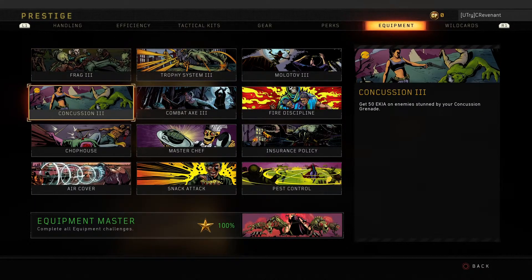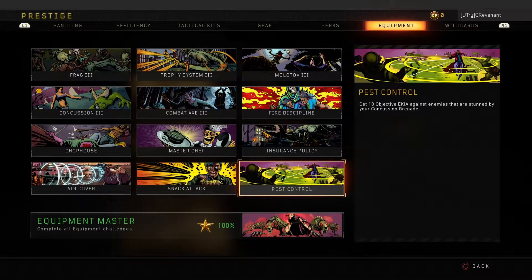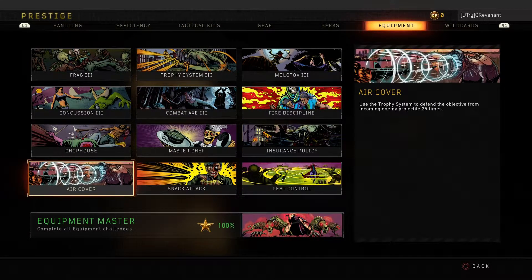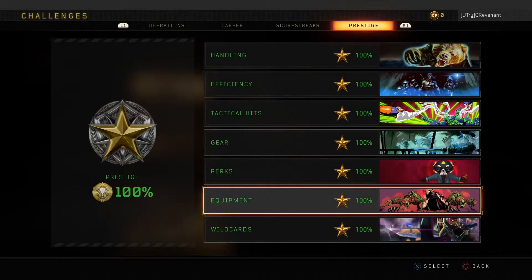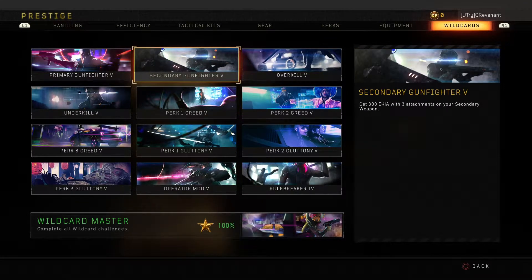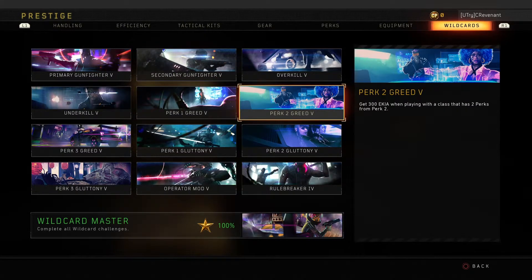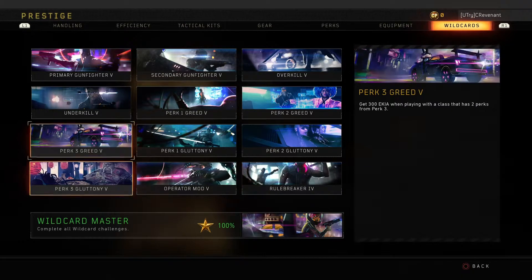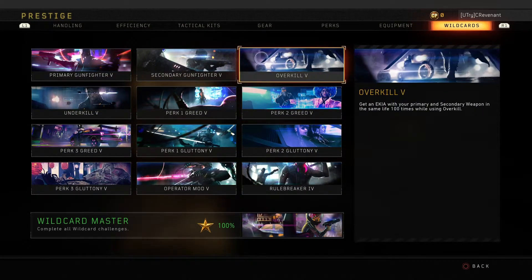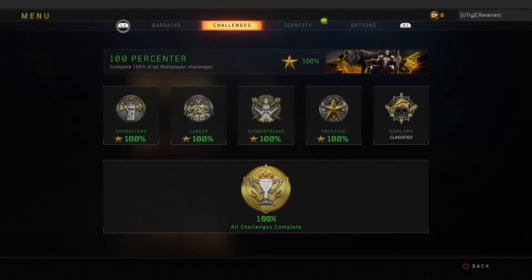For Equipment, nothing challenging — some are just luck-based like fire discipline medals, and there's no real strategy to them. Wild Cards was actually the most fun category — you get to use all these different wild cards and while they're just grindy ones, they're really enjoyable. And that is all the challenges in Black Ops 4 — it is definitely a grind, but not as hard as Black Ops 3.